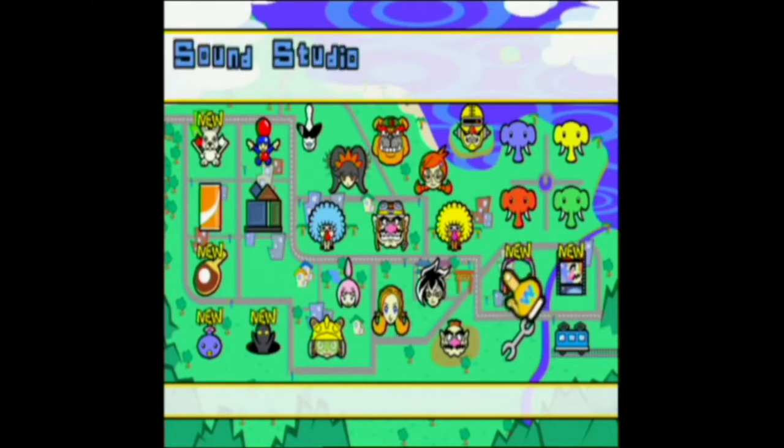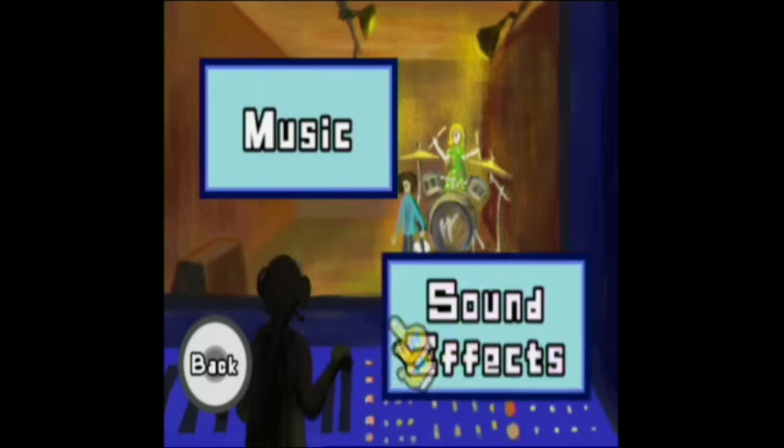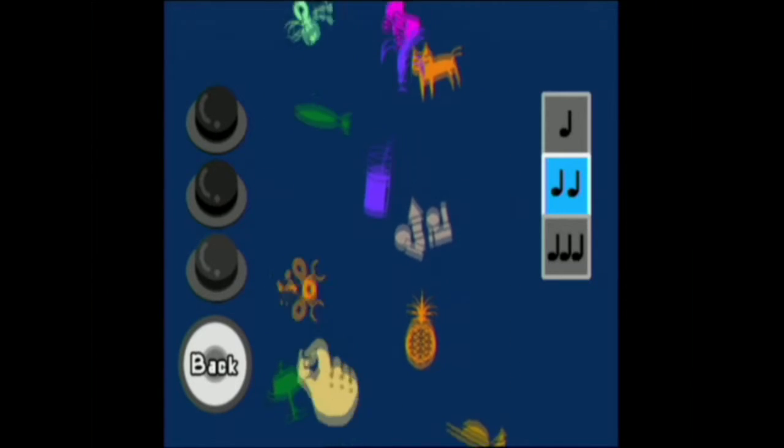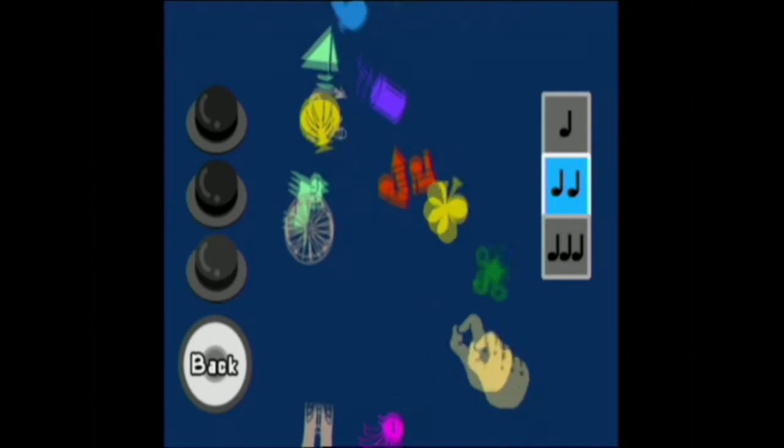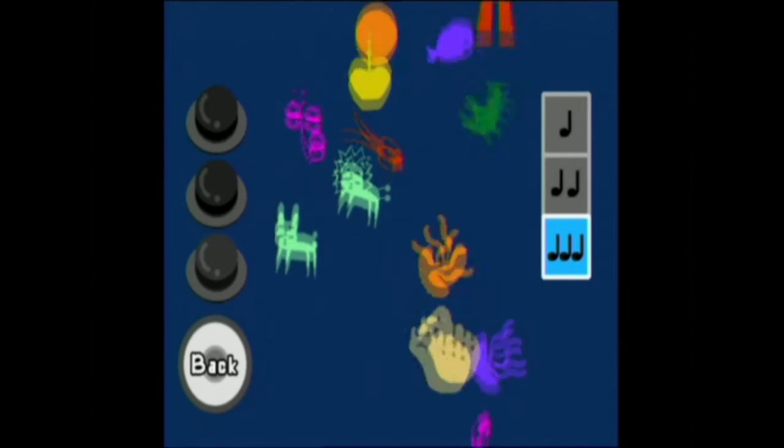Now we're going to have a look at the Sound Studio. Sound Studio allows you to listen to the music of all the participants and the main background music. You can also do your own sound effects by flinging symbols up in the air — you can do your own crazy stuff on this one, which is a pretty cool feature. You can also speed it up as well.